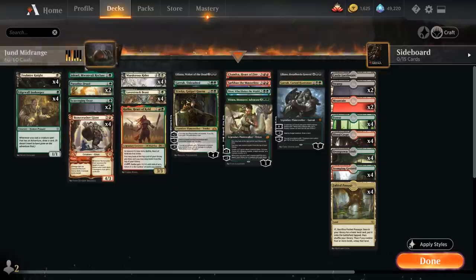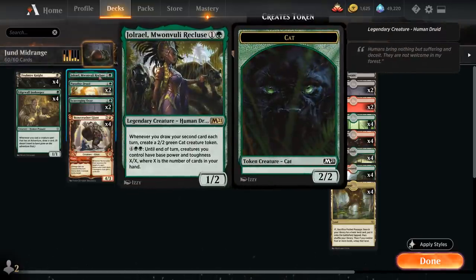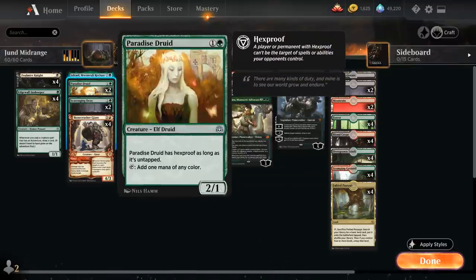Then we've got a singleton copy of Jolrael, a 2-mana 1/2 Human Druid from M21. Whenever we draw our second card each turn we get to make a 2/2 Green Cat creature token. It synergizes very nicely with the card draw from Innkeeper, and for 6 mana until end of turn creatures we control have base Power and Toughness X/X where X is the number of cards in our hand. We also have 2 copies of Paradise Druid to give us a bit of ramp and mana fixing, maybe getting those Planeswalkers in play a turn sooner.